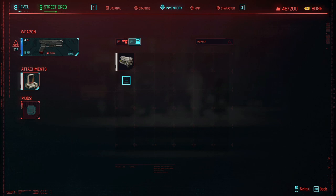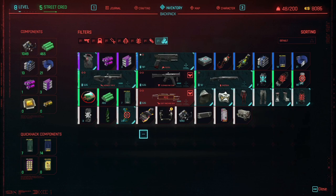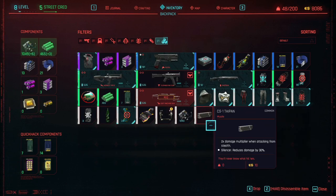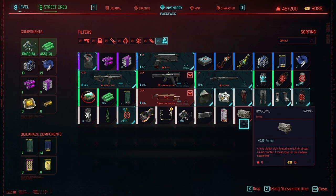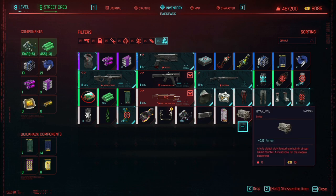How do you get attachments? You get them from playing through the game, and you can also purchase them from some vendors. If we go back to this screen and go to backpack, we can see that's where your attachments will sit. I have a muzzle here and a scope here — these are attachments I can use. When you put attachments on your weapon, they will be removed from this area. The red dot sight I currently have on my pistol has been removed from this section.